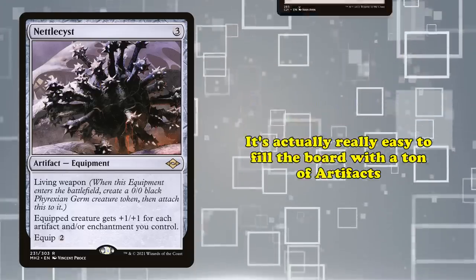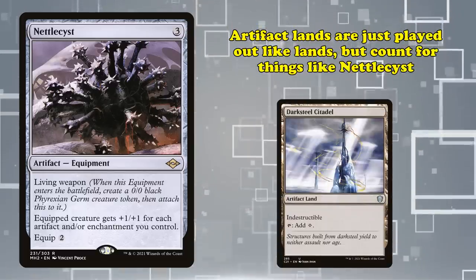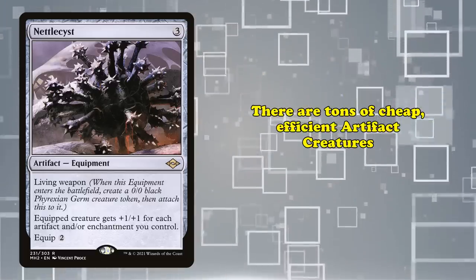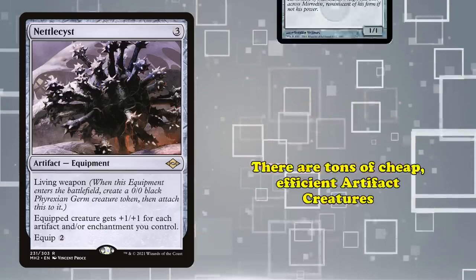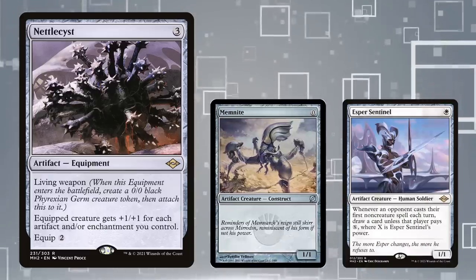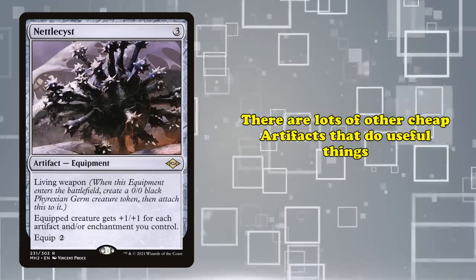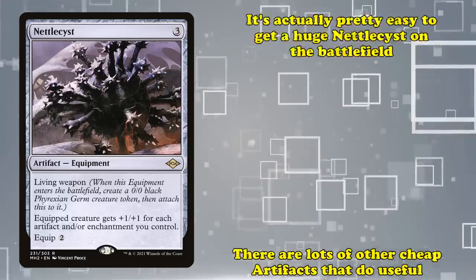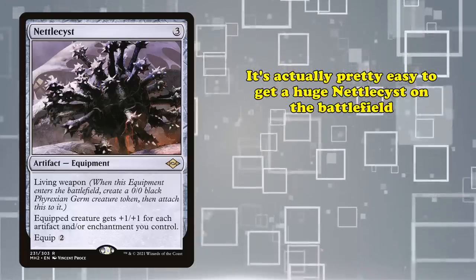For one, there are artifact lands, like Darksteel Citadel, which are just played out like lands but count for artifact synergies. There's also a ton of cheap, efficient artifact creatures, like Memnite and Esper Sentinel. Then, there are cheap artifacts that do other useful things, like adding mana or acting as removal spells. All this to say, it's actually pretty easy to get a huge Nettlecyst.